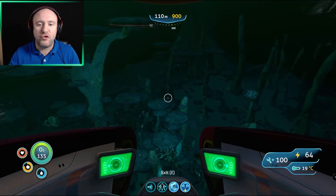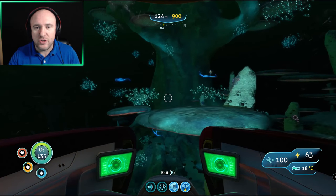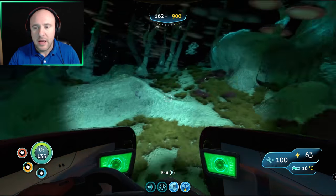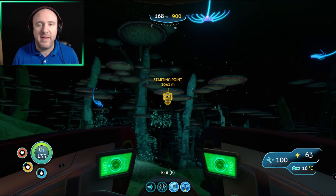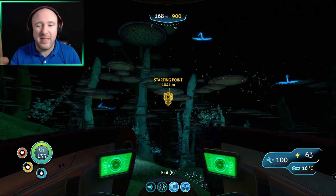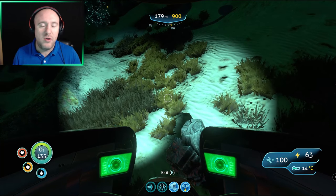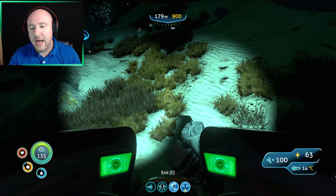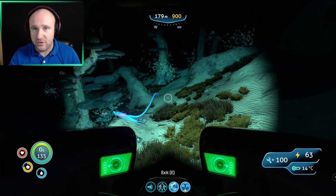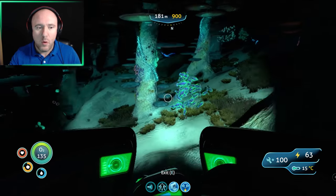You're going to hit the mushroom forest biome - you may have come across it before. Then what you'll see is this huge structure, this huge mushroom tree. On the left hand side is Life Pod 13, and as you can see we are around about 1050 meters from the coral. If you want, you could leave a beacon at the starting point so you can keep checking your distance. Once you're here, there we go - a large deposit of lithium. You can use a Prawn Suit drill arm to drill that if you have the Prawn Suit. There are quite a few large deposits around here.